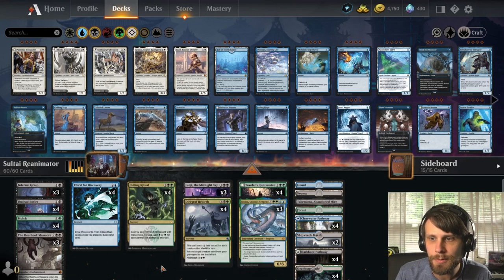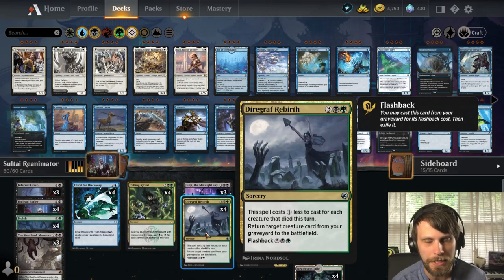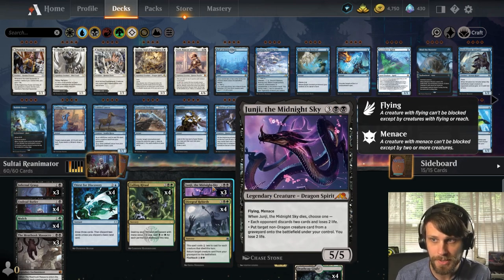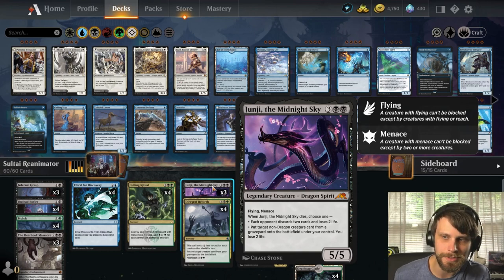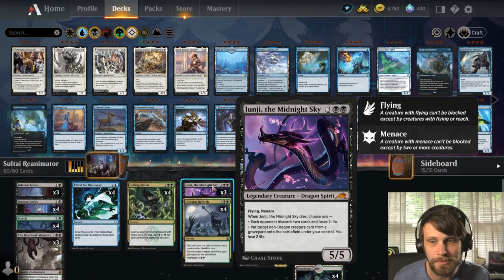There are two ways to actually reanimate in this deck. The first is Diagraph Rebirth, which allows you to bring a card back from the graveyard to the battlefield. You can flash it back as well, so if you happen to have it in your graveyard it's not the end of the world. We also have Junji, which is itself a Reanimator target but also allows us to bring back other cards from the graveyard when it dies. This gives us resilience options especially against sweeper decks, which there are a lot of right now.